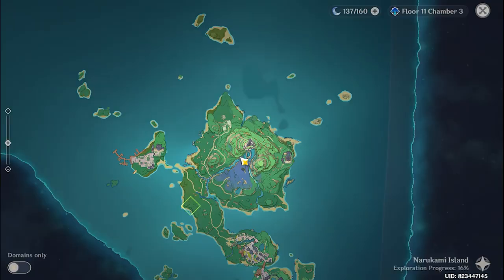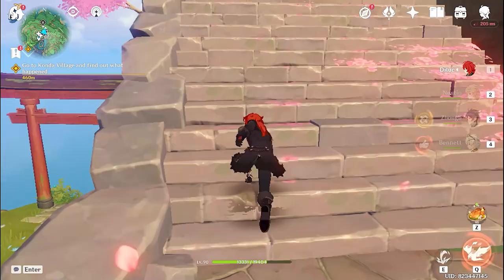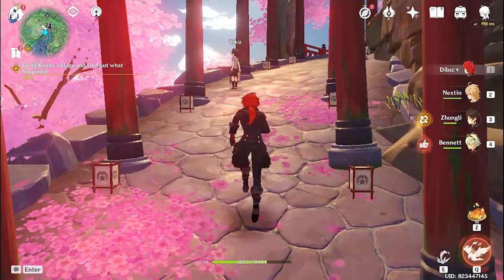We are pulling on a Japanese temple, or we can say shrine. You can see this shrine is too beautiful — light rose and these cherry blossom trees look awesome. So this is the best place I am going to wish, as it is also an in-game wishing spot where people wish. So we are also going to wish for Ayaka there.